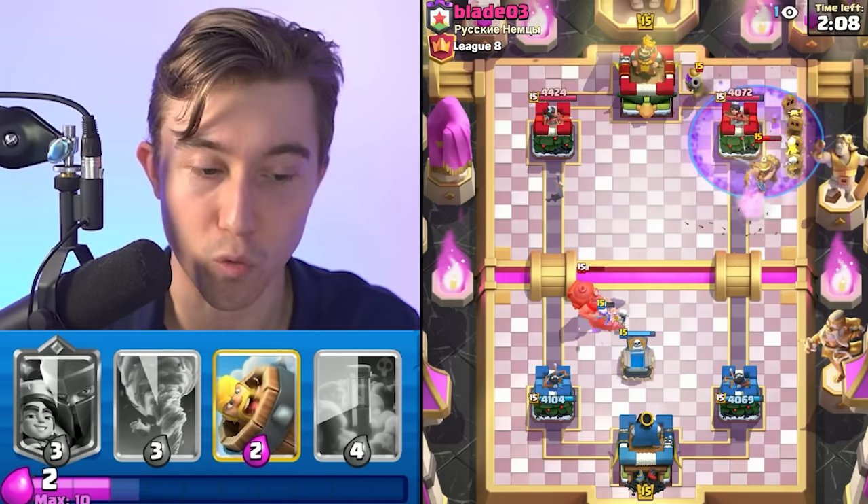Our strategy in this matchup is our opponent is going to want to poison on top of our little prince and hit our tower as often as possible because he doesn't need to save his poison. I might need to save my poison for defenses against the graveyard, but if I can get away with it in single elixir, I'll try to defend against the graveyard with just goblins. We're going to go in for our royal delivery and then goblins afterward. I'm going to drop it a bit later so he doesn't barb barrel as a prediction. In single elixir, I'm going to try to go in for poisons a bit more aggressively if I can hit other units that are worthwhile.